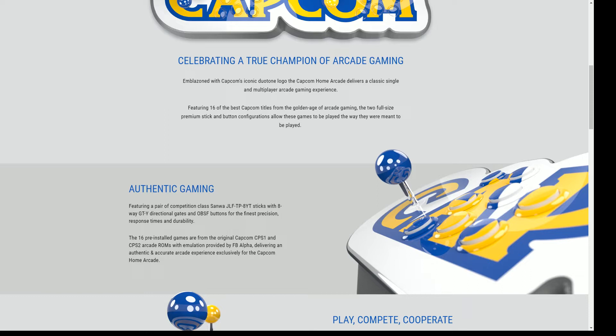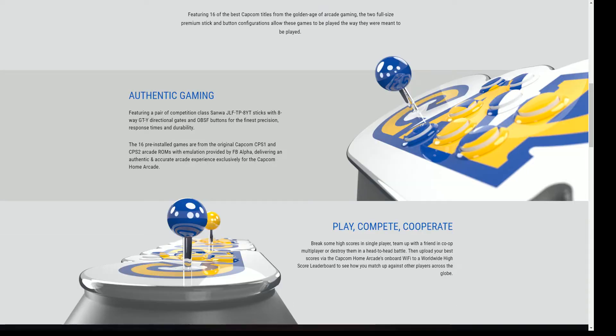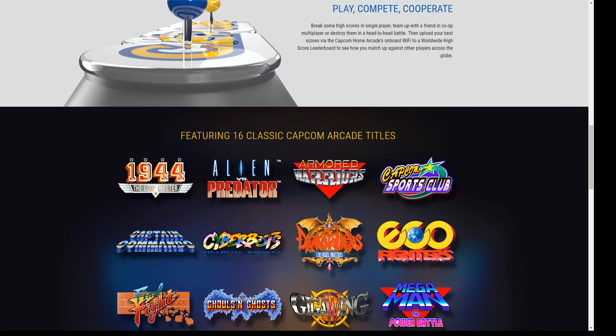I want to see if I'm able to add my own games — now that's interesting. If we can add our own games, this thing's going to be a beast. It's going to be pricey; nobody knows what the price is. And it also has Wi-Fi built in — what other classic-type system has Wi-Fi? None. Capcom have beaten everyone to the punch.